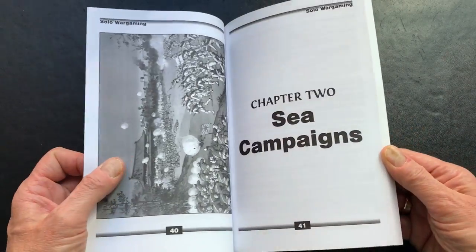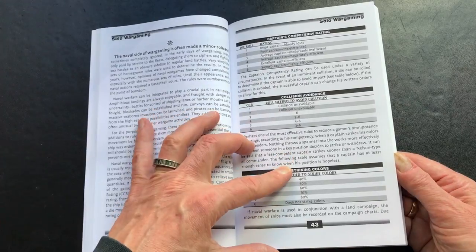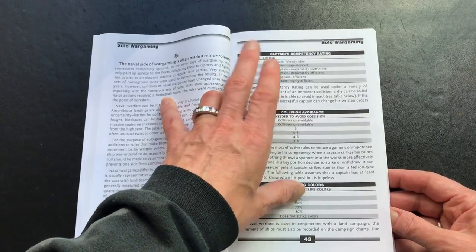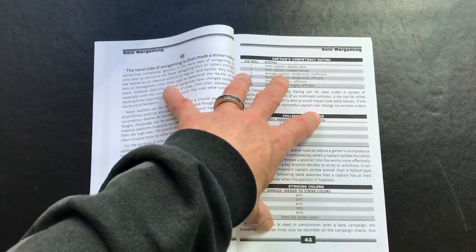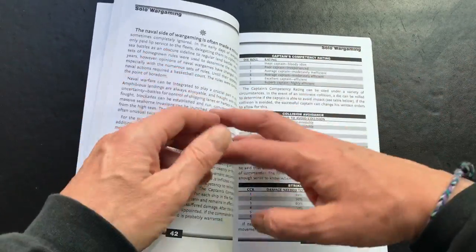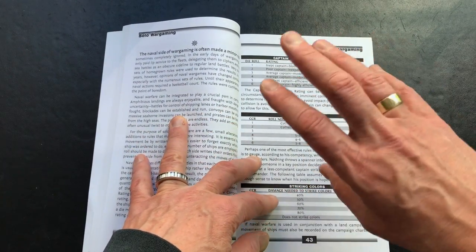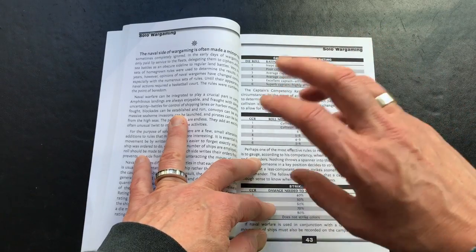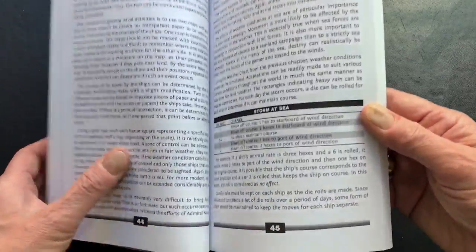I'll skip ahead to sea campaigns, something I personally have never done myself. They have a competency rating for the captain, which I'm actually going to be demonstrating in what I'm working on. This is a bit of a digression, but when doing solo RPGing, what sometimes happens is the monsters just kind of appear and you deal with them, and sometimes you're choosing how many appear. But there's not really ever a sense of their leader, their command, their own goals, and how their leadership could impact things. I'm going to be picking up something from here to get that into the next video.